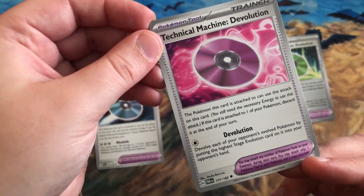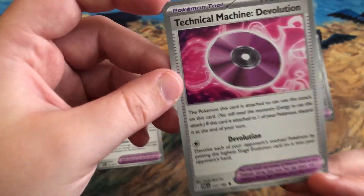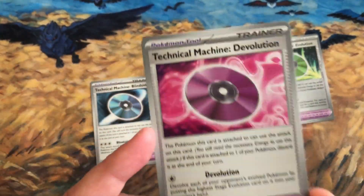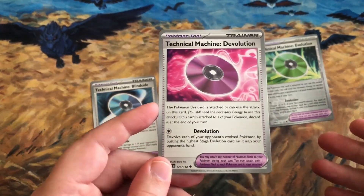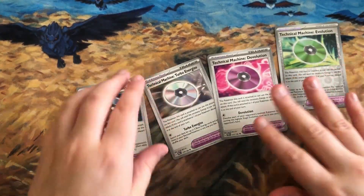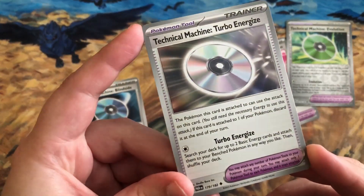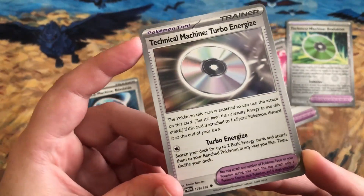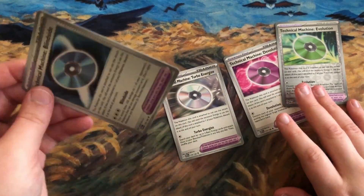There's also TM De-evolution, which de-evolves each of your opponent's evolved Pokemon by putting the highest stage evolution card back into their hand. It's good for disruption, and you can de-evolve them so they have less HP and are easier to knock out. TM Turbo Energize lets you search your deck for up to two basic energy cards and attach them to your benched Pokemon — another great way to find energy.